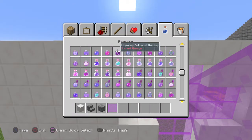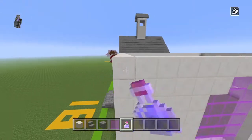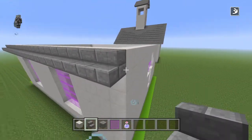If you are doing this in creative you should probably get out your swiftness potions because this takes literally forever. You're going to want to build up the roof until you have just four blocks remaining.